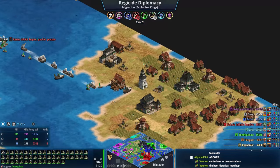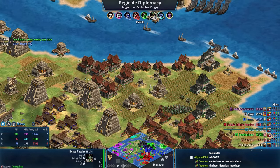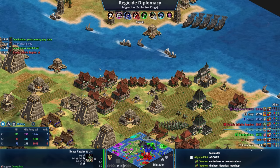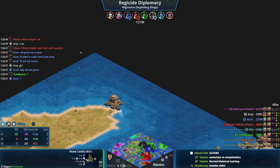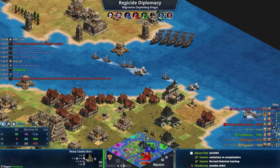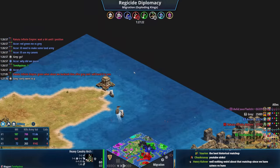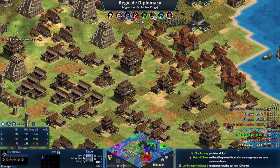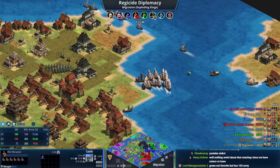Green has less trade, no gold, no bloodlines on his cav archers — crucial missing upgrades. Gray says 'one sec' — probably pausing. Red is trying to get green to backstab blue after eliminating gray, but doesn't realize blue is already backstabbing both of them. Gray confirms to red 'you with me?' and red responds by enemying him. Gray had to go for a bathroom break apparently.